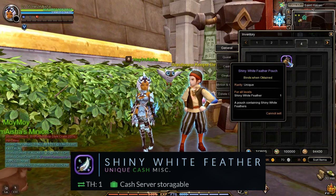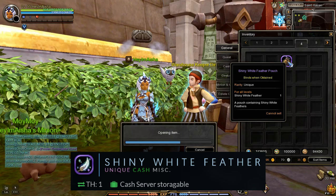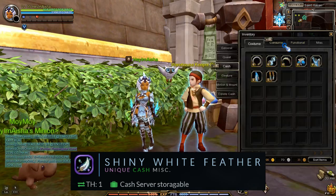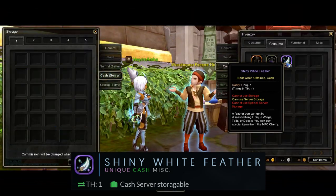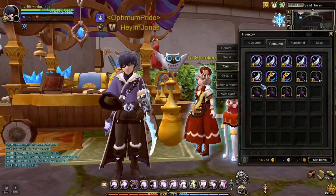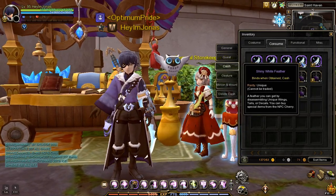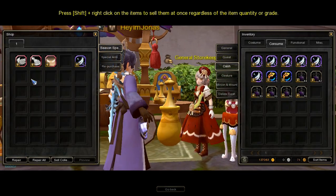If your sub-character got a Shiny White Feather Pouch, open it, then put it in the Cache Server Storage. In my case, I already have six Shiny White Feathers that I got from Tomb Invaders and from buying them in the Trading House. I will now use them to buy the legend grade wing, tail, and decal accessory set.